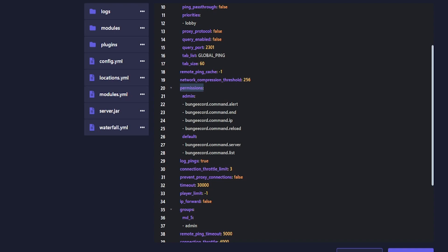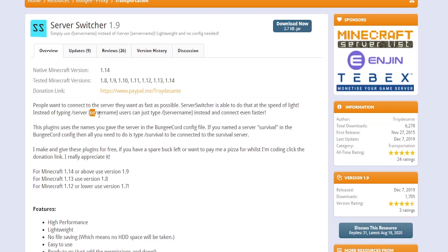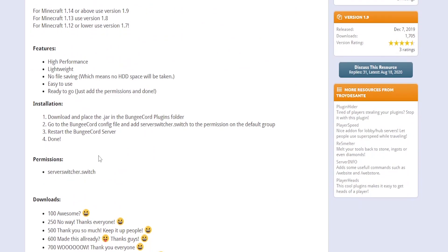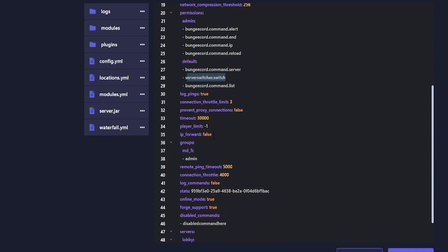We'll change the priorities in a second. Here are the permissions — this is where you add permissions for BungeeCord plugins. One I definitely recommend is a server switcher plugin on Spigot, which allows players to run a slash command followed by the server name. Also, make sure you set 'ip_forward' to true — I'll explain that a bit later.